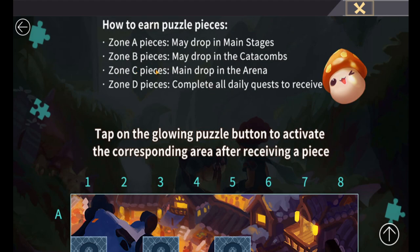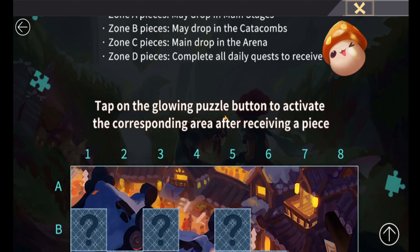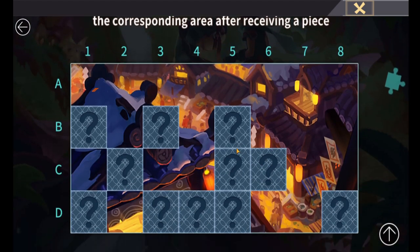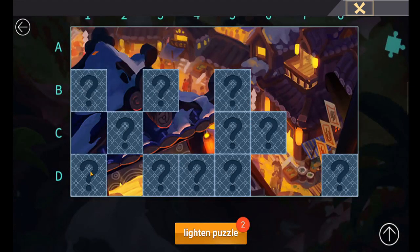Zone C pieces drop in the arena — this is just doing arena battles, so keep doing your arena dailies. I'm not a big PvP person; I mainly do arena to get the free gems from the fixed fight battles. With any energy left over I just do some random battles. Zone D is for doing your dailies.